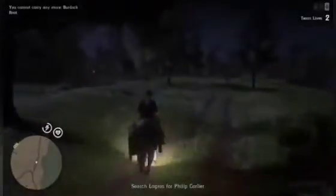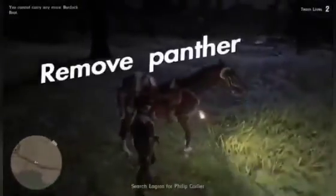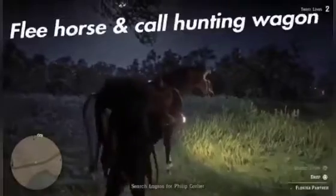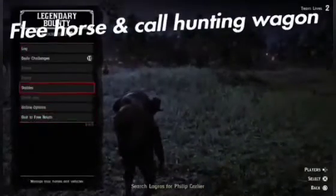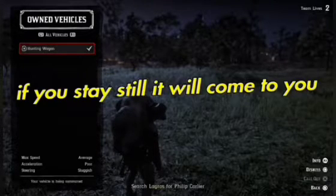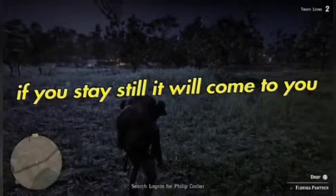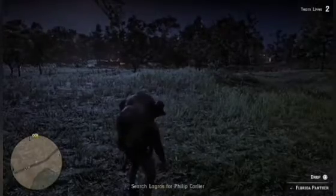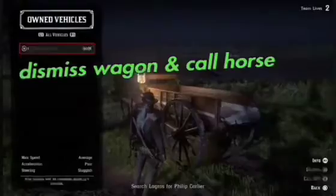Once you get up to this big tree on the left, hop off your horse and remove the panther. Then stand on the path, flee your horse, go to your stables and vehicles, and call for your hunting wagon. If you stay perfectly still, the wagon will come right to you — do not move your controller. Once the wagon arrives, dismiss it, call for your horse, and make your way back to the panther spawn.